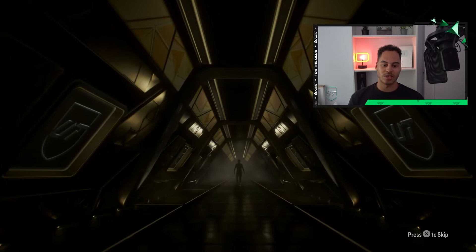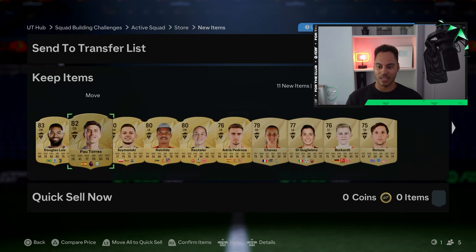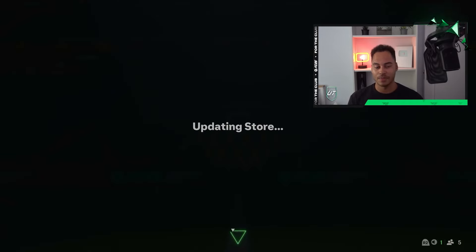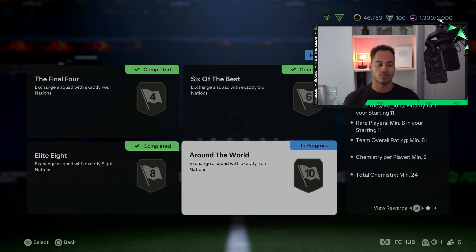That is Elite Eight getting our prime gold players pack — actually pretty good for that challenge. 12 golds, not a walkout, but we've got an 83 or 84, Douglas Luiz here — not bad. Pal Torres again. We're just collecting some cards, getting some fodder. The fourth and final challenge today is Around the World, giving us a rare players pack.